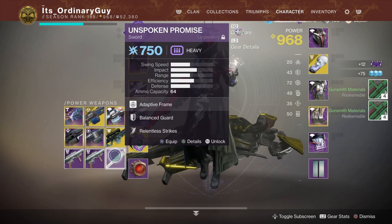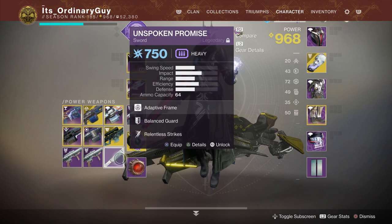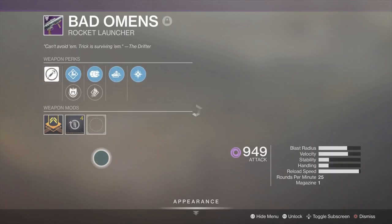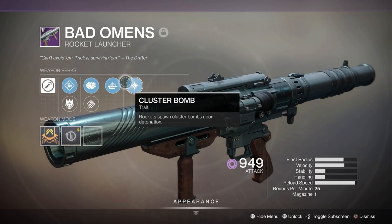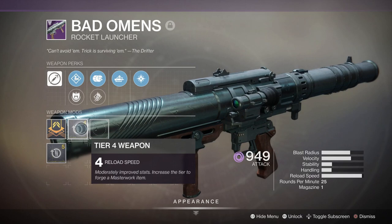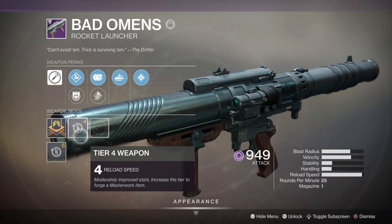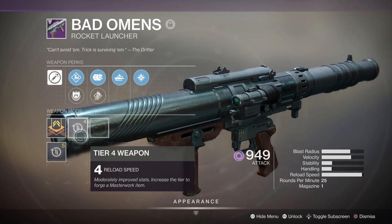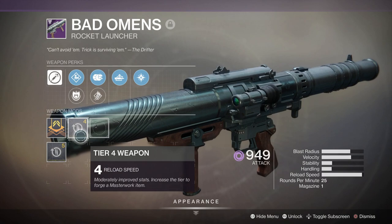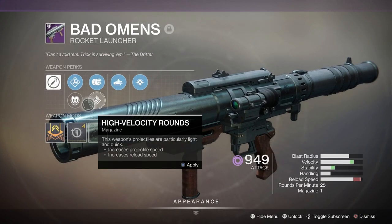Now if we go down here, all these are randomly rolled weapons. Let's take a look at this — this is just a random sword that I've had; I'm not too sure on the sword perks you'd look for so that might be something you have to look into. But if you go into this rocket launcher here, you can see the two perks: auto-loading holster and cluster bomb — those are decent but not the ones I would look for. You're also going to look at what masterwork the weapon has. For a rocket launcher, reload speed might be very good, but for something like a shotgun you're generally going to want range, so do a little research on the specific weapons you're targeting.